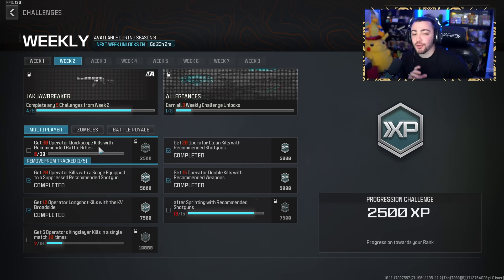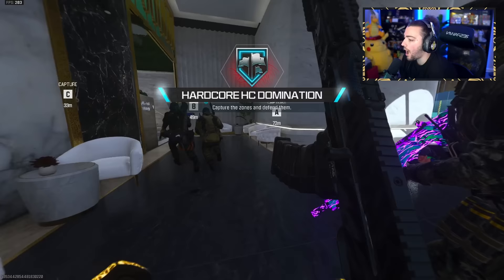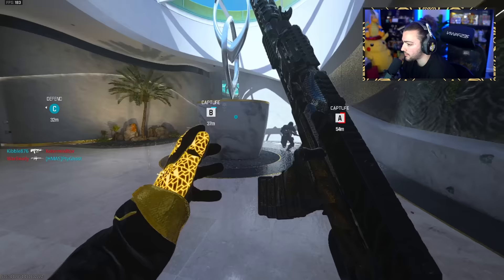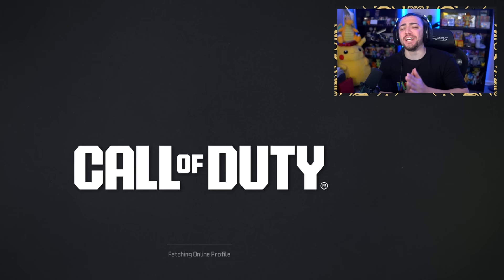I was going to do the 30 operator quickscope kills with a recommended battle rifle, but instead I realized we are very close to completing the challenge - get 15 quickscope kills shortly after sprinting. We need two more. We just got a quickscope and we are chilling, we're good to go. That actually worked! Alright, we're done baby - let's back out, we finished week two!